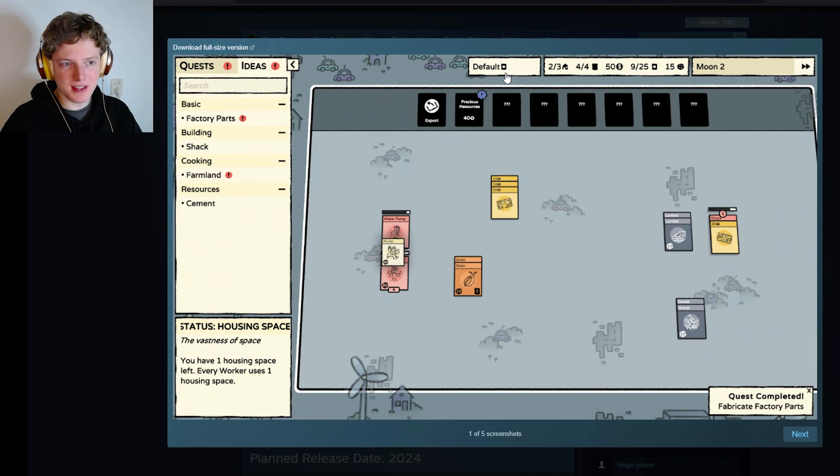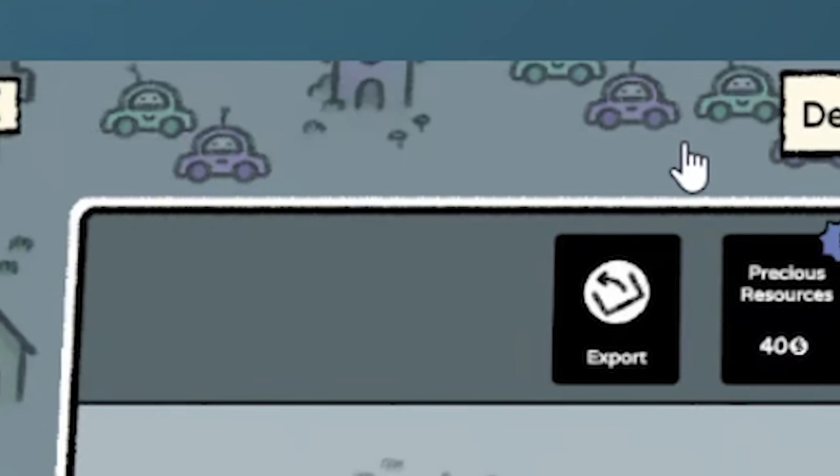You can also see here that something is defaulted. You have 2 out of 3 housing, 4 out of 4 foods, $50, 9 out of 25 cards probably, and 15 happiness. Here you can export — I think that's just basically selling. And here we can buy precious resources for $40. And if you look at the board, there are little Tetris boards, more cars, a windmill, a house, and a lot more cards here.